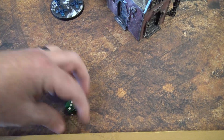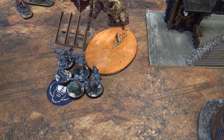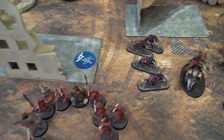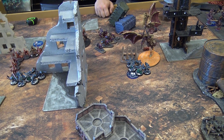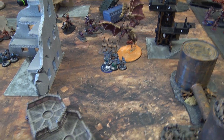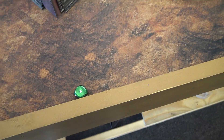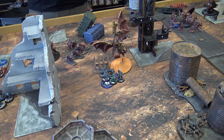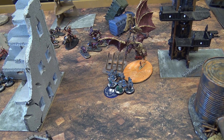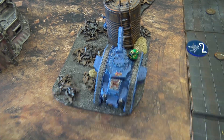End of Turn 1 scoring: Phil controls one objective via Objective Secured; his opponent controls two objectives. Both players scored First Strike. The score is tied two to two. Rolling for the active objective in Turn 2 — it will be objective number one, the dead-center objective, promising a lot of fighting there.